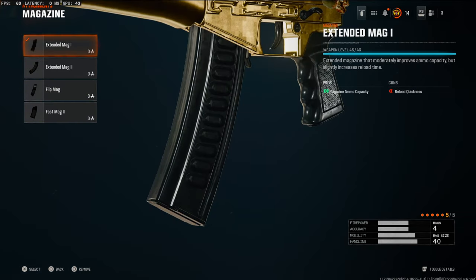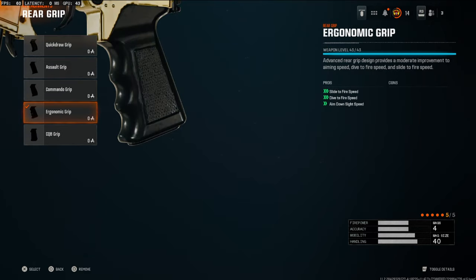This is going to boost your damage range and bullet velocity. Over on the magazine, we're going to be going with the extended mag one. You don't have to use this attachment — you can use whatever you want. These next two attachments are going to be giving it the high mobility feel. Over on the rear grip, we're going to be going with the ergonomic grip.